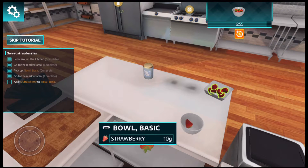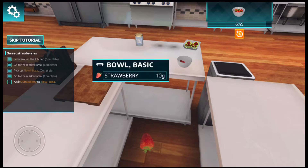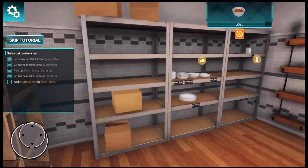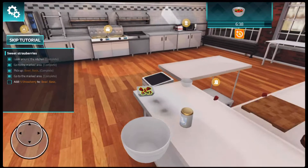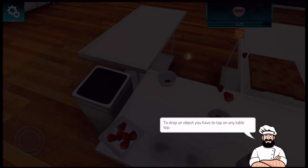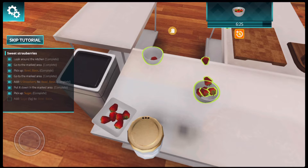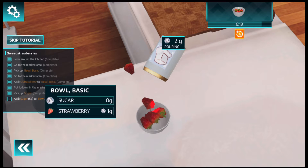It's not letting us put it in the bowl. Let's grab a new one. We're on a time limit and for some reason it's not letting me put it in the bowl. So we got another bowl — we're not gonna squeeze into that small spot, we're gonna put it right here. One, two, three, four, five. To drop an object you have to tap on any tabletop. Now we've got to pick up the sugar — we have to put five grams of sugar in this bowl.